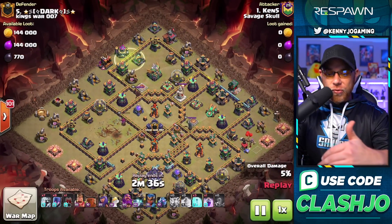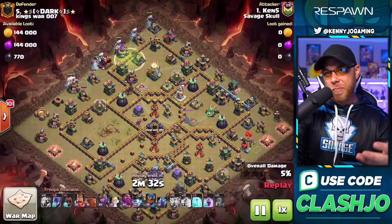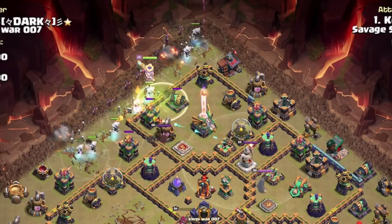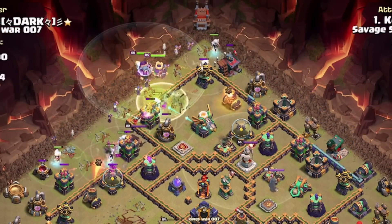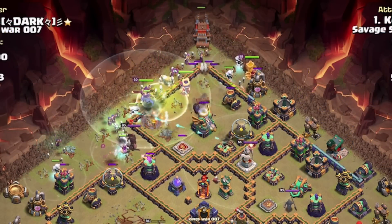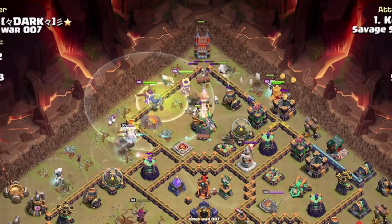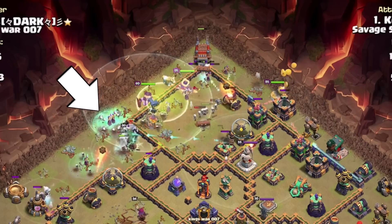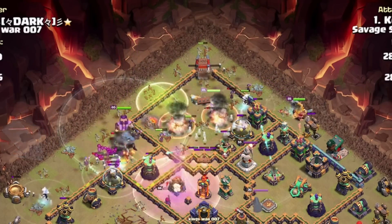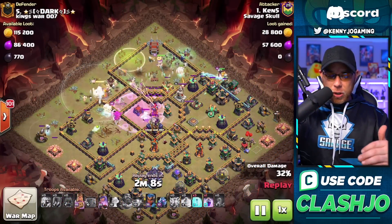Spreading out the Electro Titans and backing them up with the witch spam — who doesn't love witch spam? We got Archer Queen and Grand Warden on the ground, the Log Launcher from the top point of the base, and the Barbarian King on the outside flank. With this being such a spammy style army, we're going to see our Electro Titans and witches spread out all over the map.